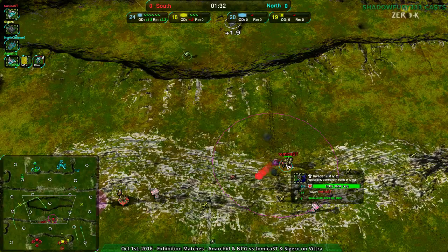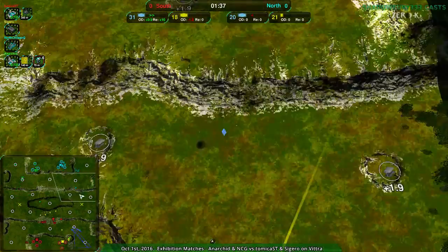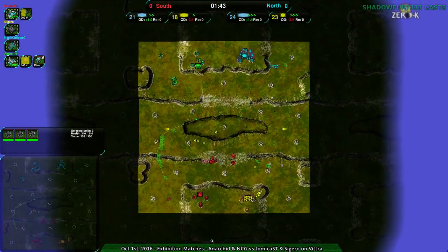Atomica pretty much focusing entirely on their commander — we have the shotgun coming there, that's really handy. North Chilean G not building anything either. There's actually only about three puppies left.